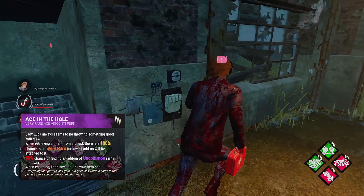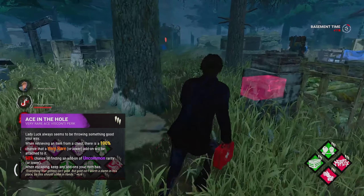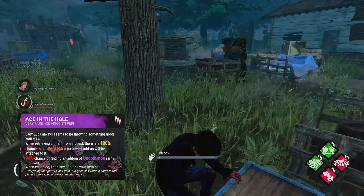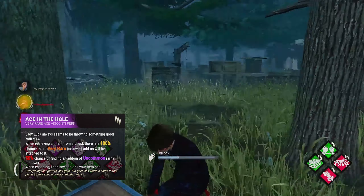It also has the unique effect that if you escape with an item and it has add-ons, you get to keep those add-ons instead of losing them like you would normally. While this perk can be fun to use and has a decent amount of synergy with the other plundering perks, you're putting a lot of your faith into a perk that is purely luck based. The add-ons you get with Ace in the Hole might also just not synergize well with each other, so it does have some drawbacks to it.